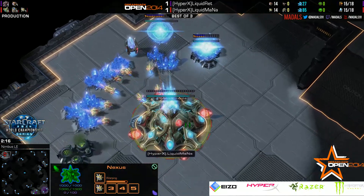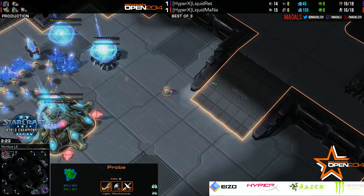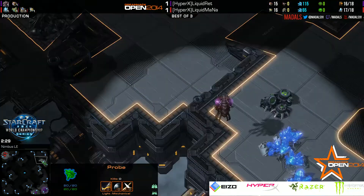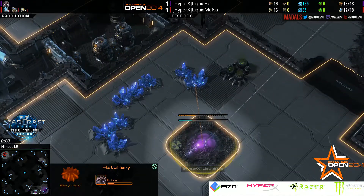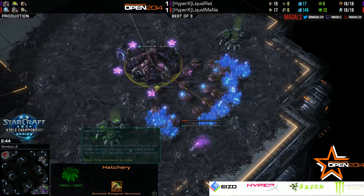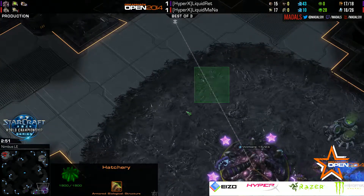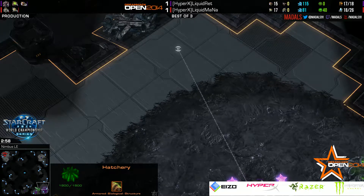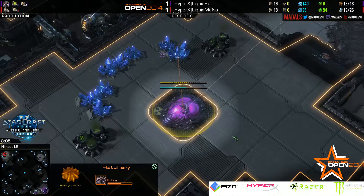We're seeing MaNa go for the one gas one gate into an expansion — actually no, he's not expanding yet, getting that second pylon first, getting a little bit ahead of myself there. But this is all looking good. Ret on the other hand went for a hatchery-first opening into the spawning pool — a pretty safe build on Nimbus because you have your natural up in your own base, making it quite easy to defend. He's already got the creep spread here, and that's the biggest thing: this creep spread means he can put down a spine crawler in an emergency.